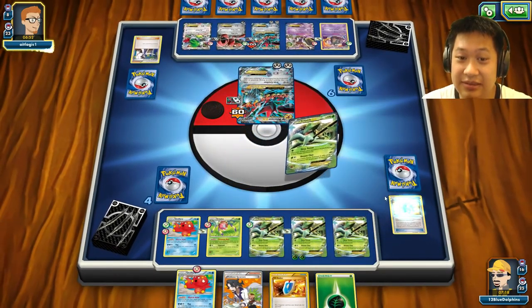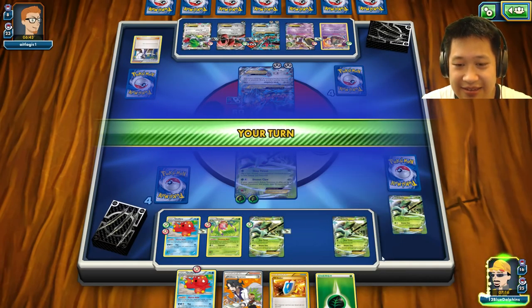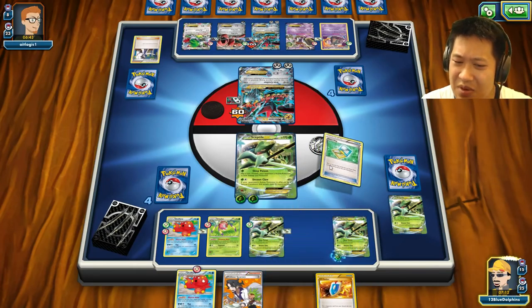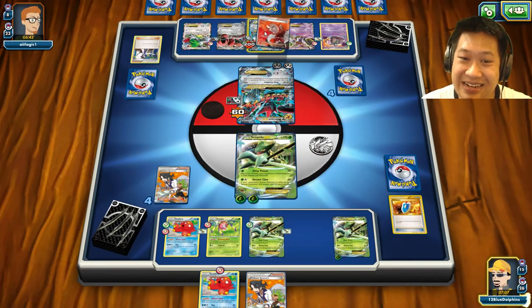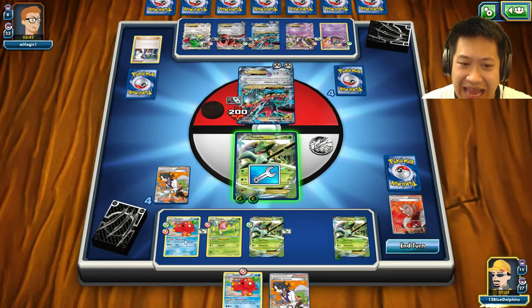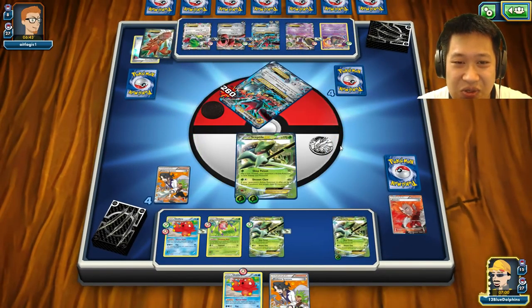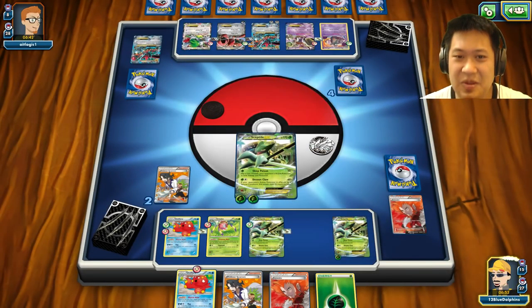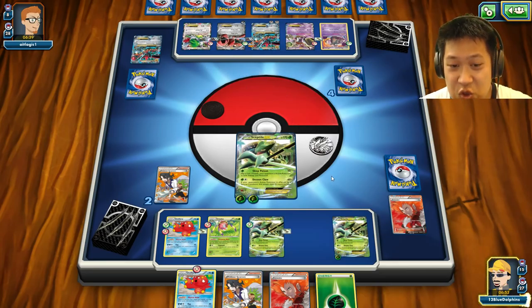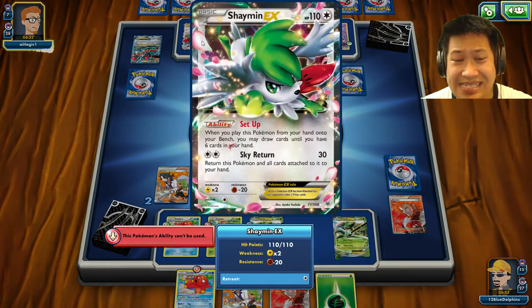One more VS Seeker. This thing is softened up but I don't have a poison. Let's send this out. Prize card time — give me what I want. I'm going to have to pull the Lysandre no matter what — Lysandre, go for the bench line. None of my attacks or abilities are working. Scizor's gone! It's a Lysandre and an energy — perfect. We have a Lysandre and just need two more prize cards.